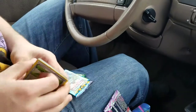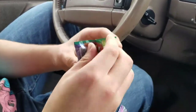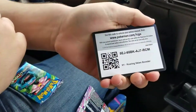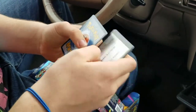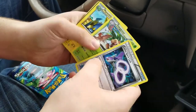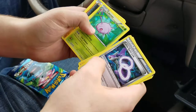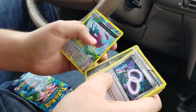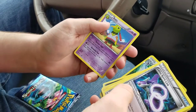Next we'll do Roaring Skies. Here's the code, here's the back. Latios, Spirit Link, Exeggutor, Manectric, Meowth, Cascoon, holo Lucha, Dragonite, Inkay — oh, a full art holo — and Pheasant.